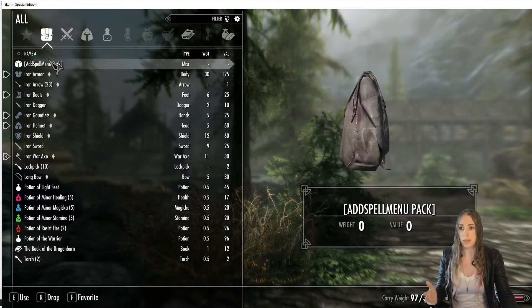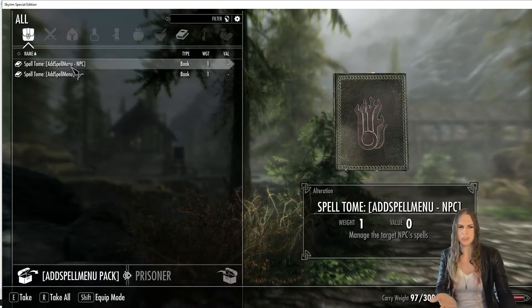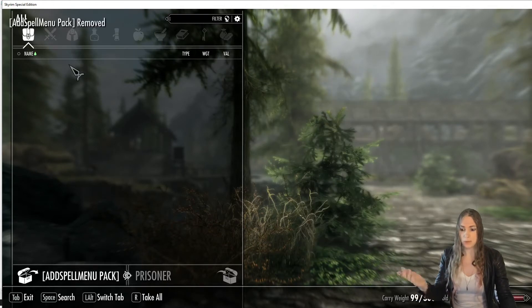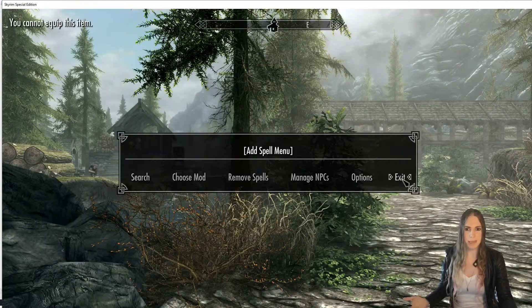You'll see 'Add Spell Menu pack added.' I'm using SkyUI but you don't have to — this mod works perfectly without it. Here's some weird object and two spell tomes. One says 'manages the target NPC's spells' and the other 'opens the spell menu.' Let's click on that weird looking object.